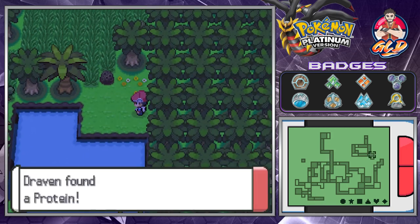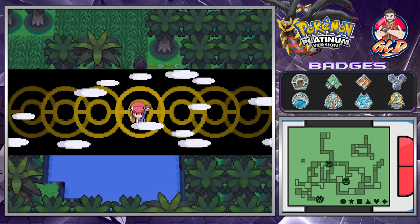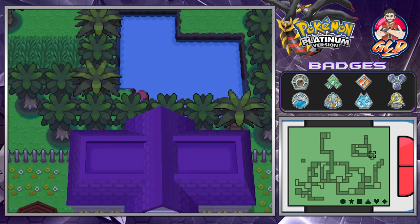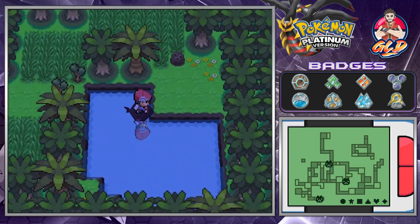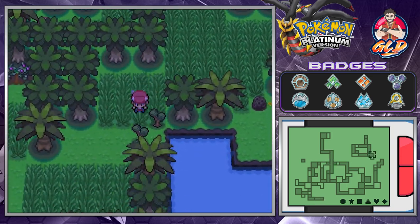Let's grab this — we found ourselves a Protein. Let's see, there is another item here, so let's surf. We found ourselves a Thunderstone! This is actually a very good treasure hunt right here. Is there anything else besides these meteorites and all that crud? This place is abundant with a lot of stuff.